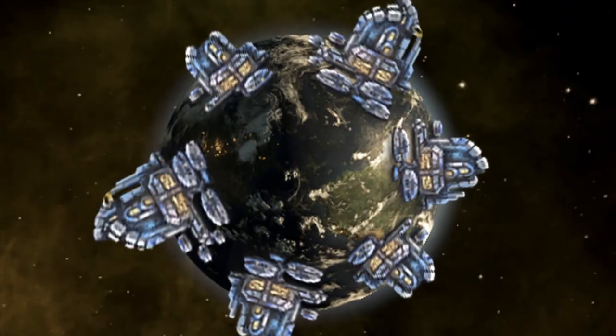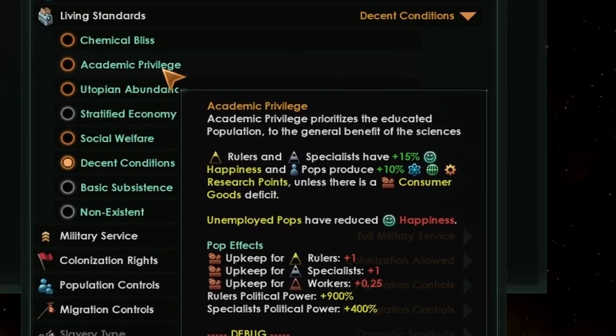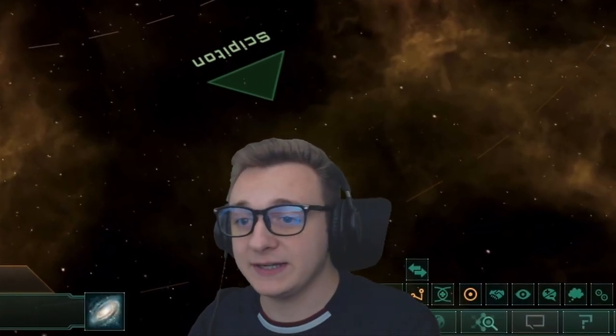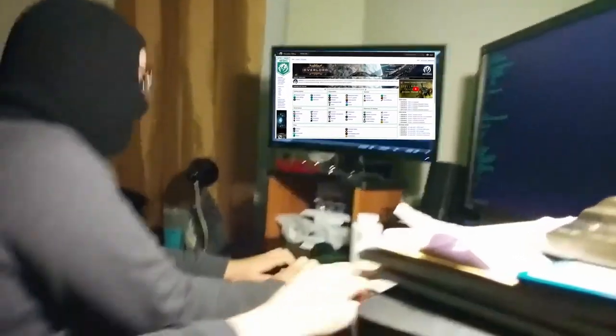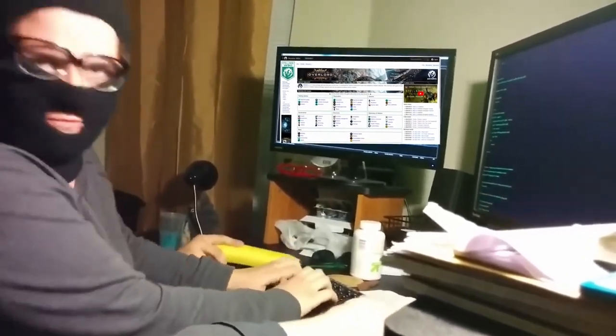I wanted to see how much science you can get from one world, and to do this we will be progressively adding different mechanics and techniques to build up the theoretical best possible science-producing world. In doing this I will show you as many science mechanics as possible and how much they matter so you can use them in your game. I'll also be digging through the wiki once I run out of my own ideas, so I'll also learn something from this video.